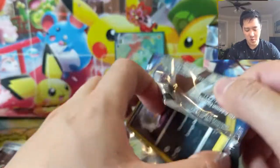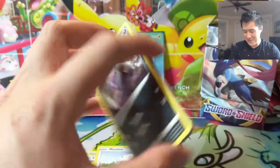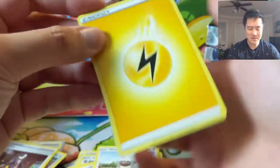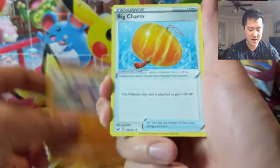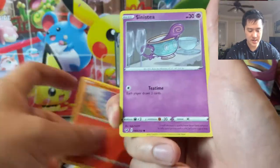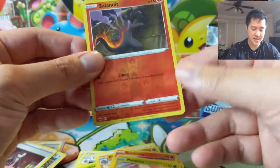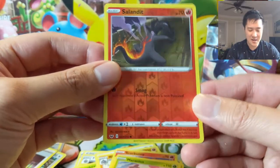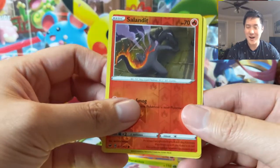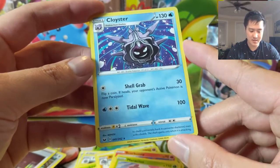For our last pack, let's see what we can do. I'll have to call around town to see if I can find anyone who'll sell me some booster boxes, but hopefully we can get some more Sword and Shield openings for you guys. For our last pack we have a Salandit — this card does not look that strong. As always, thanks for watching. Hope you had a good pre-release — the Sword and Shield era is here! I'm Turtle and I'll catch you guys next time.